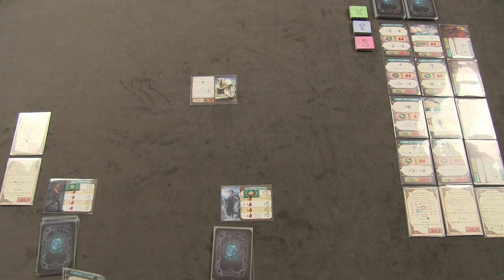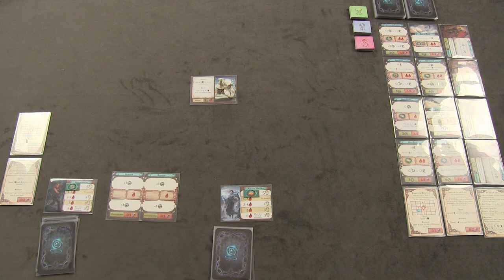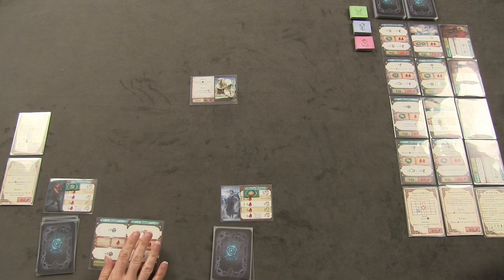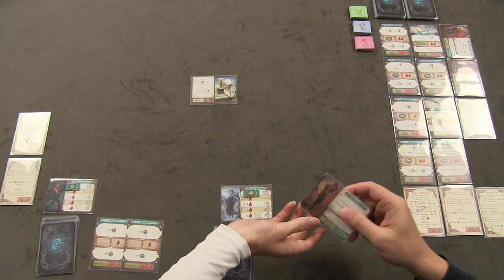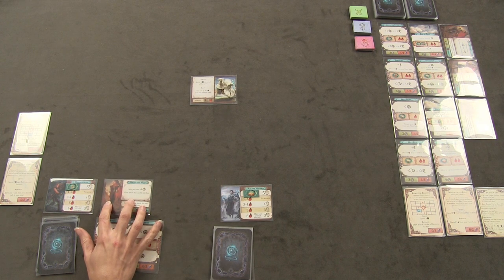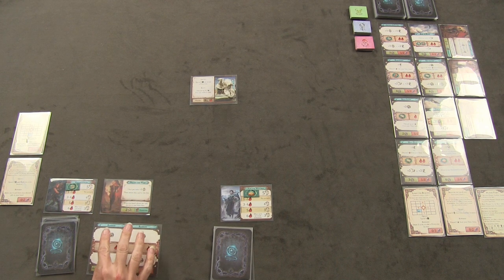Frances is player one. She's going to start by spending two resolve to hire Bronn the Wise. Bronn joins her party — once per turn, he'll give her two search. She's going to keep him in for now.